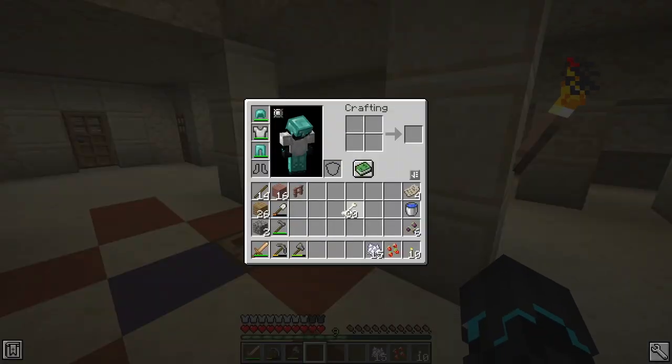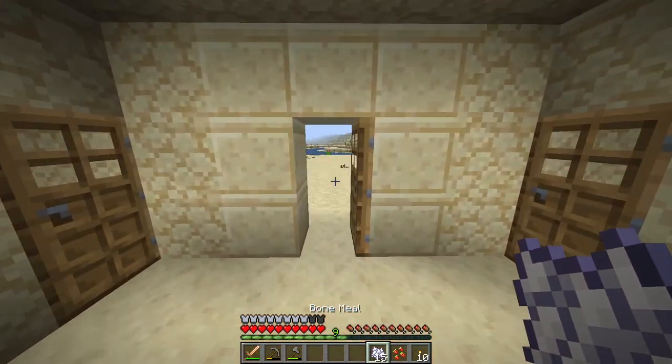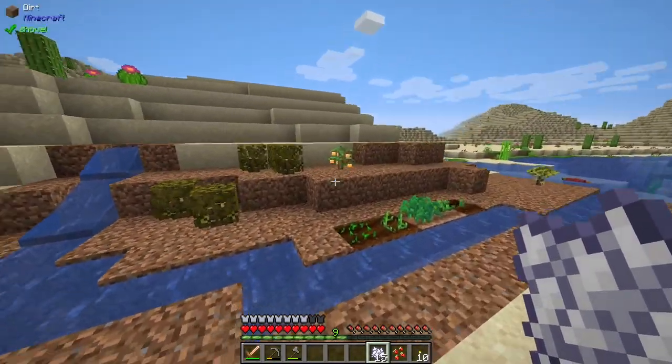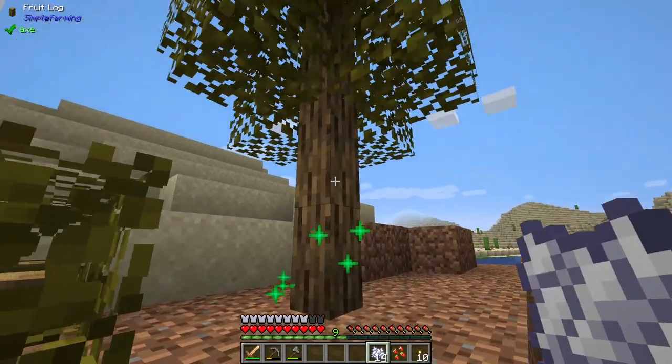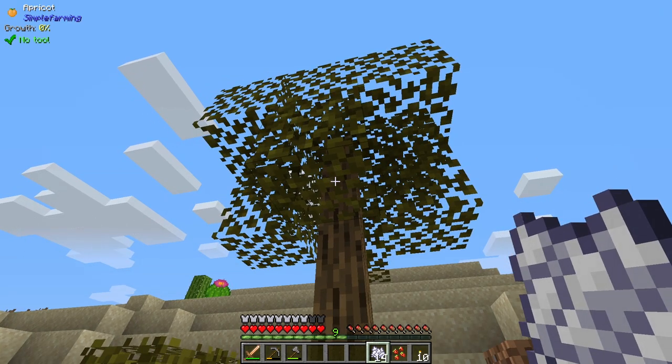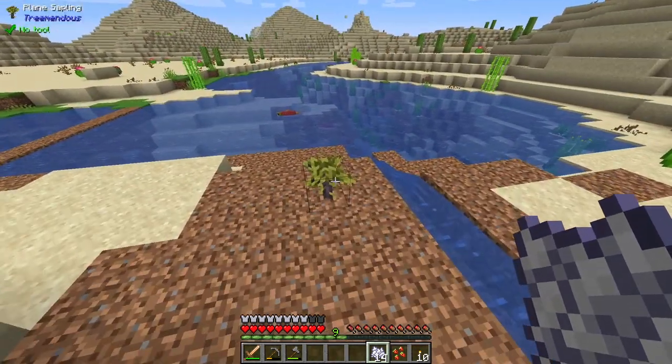I just want to see this stuff actually grown - like the apricot tree and the tree over there. I assume the apricot will get apricots, right? Yeah, it says 0% growth right there at the top left-hand corner, so that is really cool. One bone meal - okay.